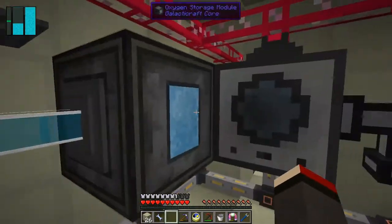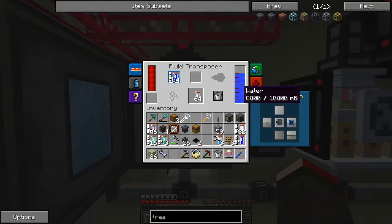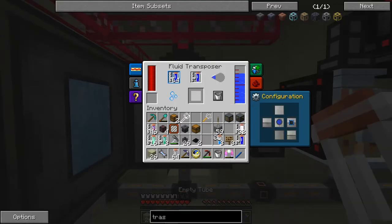There we go. Now with a bit of luck - we need to remove those. Is that going down now? Let's try that as an output - there we go. So that's now importing water into the system. The only problem I've got now is to get rid of these empty tubes.